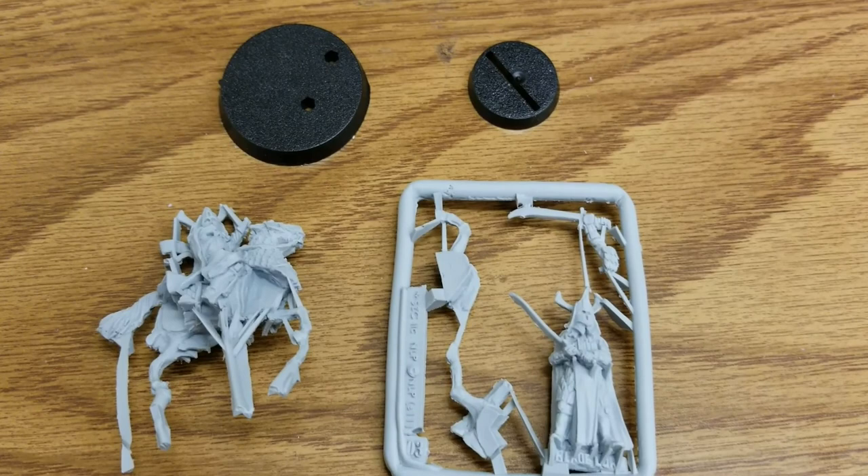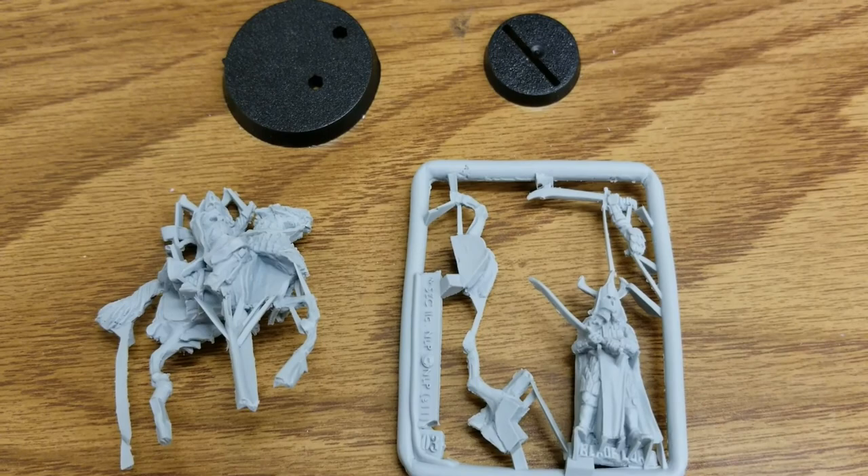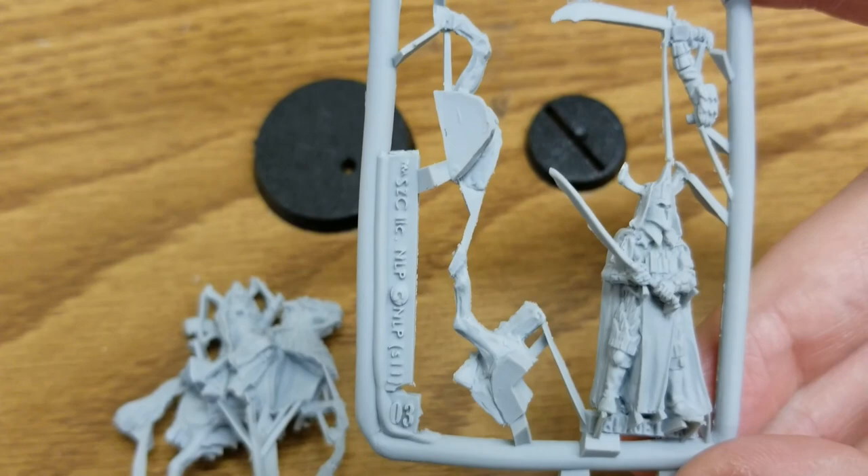We're back and we've got Amdur out of the blister. You get a mounted and a foot version, which is really cool — you don't have to buy any separate models. This is in resin; not 100% sure if this is still that Finecast stuff that GW made, but it probably is.